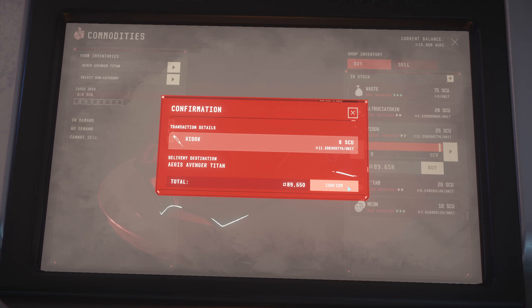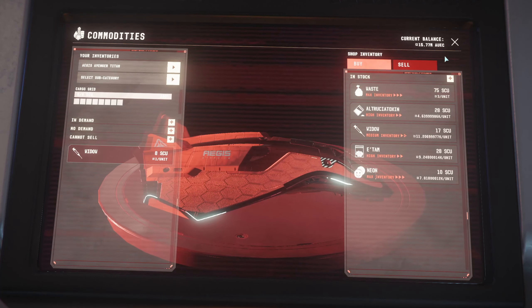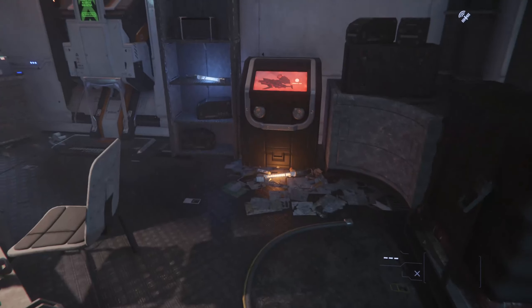$89,000 for 8 SCU of Widow — so we're going to buy that. $89,650. Alright, we are loaded up. That's it right there.